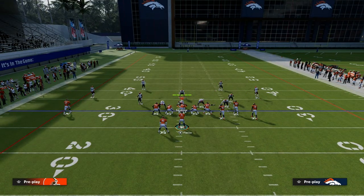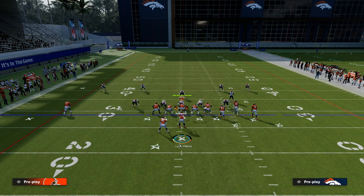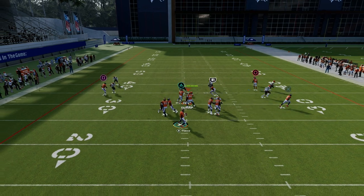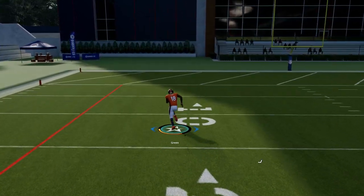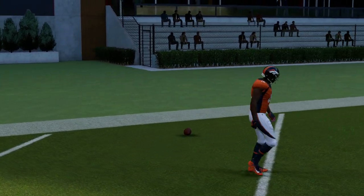For example, if they're doing some backed-off man coverage concepts — and a lot of people are shifting to more of a baseline or backed-off alignment — this little angle post just destroys man coverage over the middle of the field. If they don't have safety help, that's going to be a touchdown, or at minimum a big play over the middle of the field.